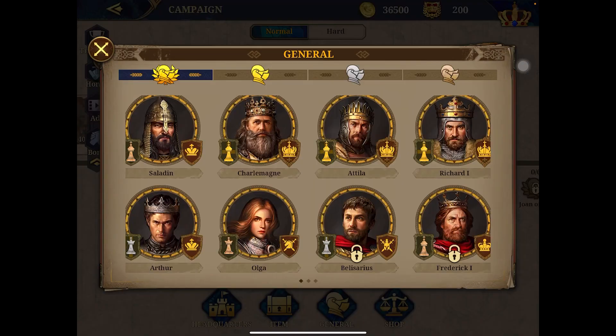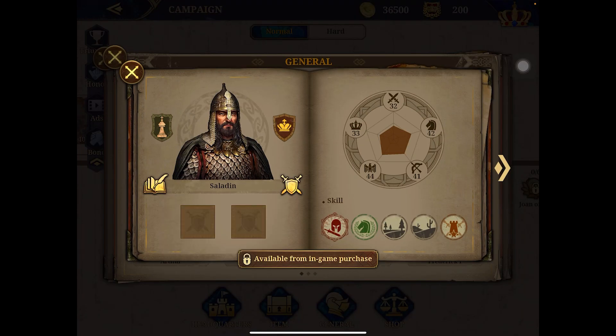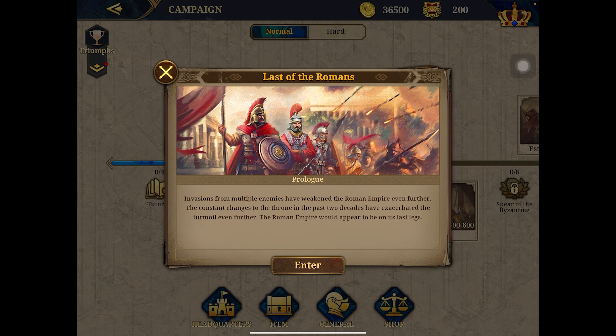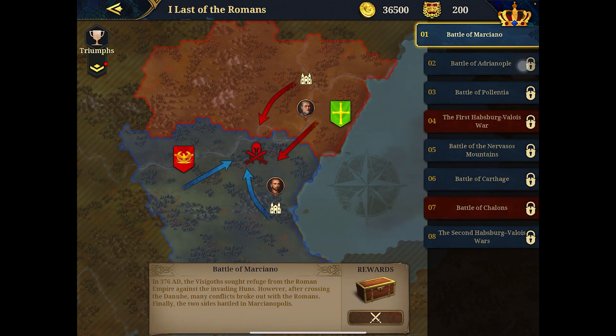At Headquarters you can get your general — I love the detail on Saladin. That's so cool. Anyway, let's play our first mission. The Last Romans: invasion by multiple enemies has weakened the Roman Empire. Constant changes to the throne over the past two decades have exacerbated the turmoil. The Roman Empire would appear to be on its last legs. In 376 AD, the Visigoths sought refuge from the Roman Empire against the invading Huns.